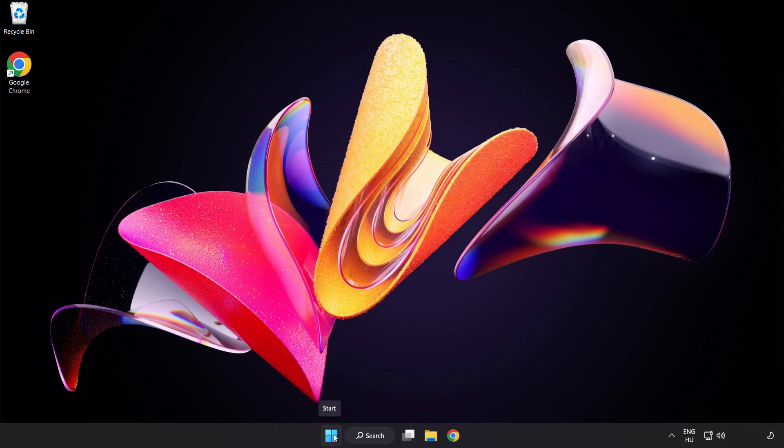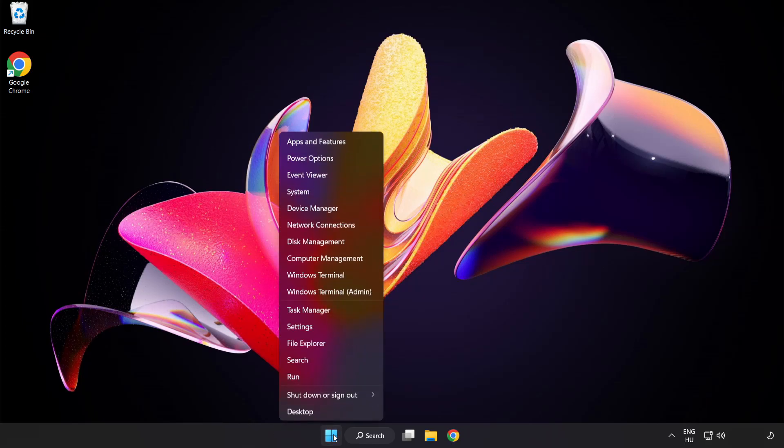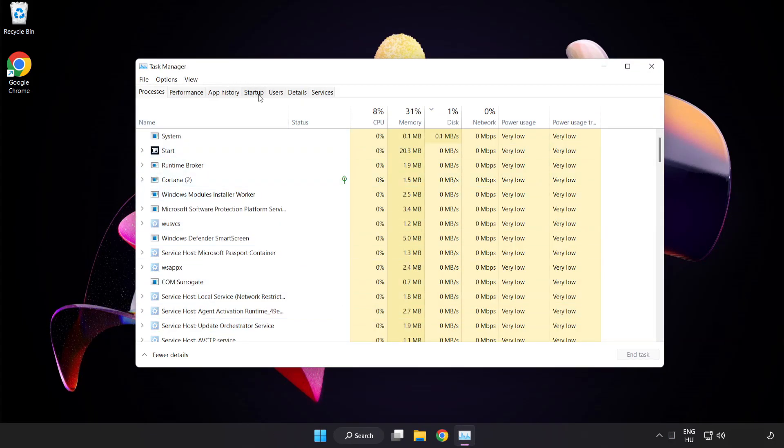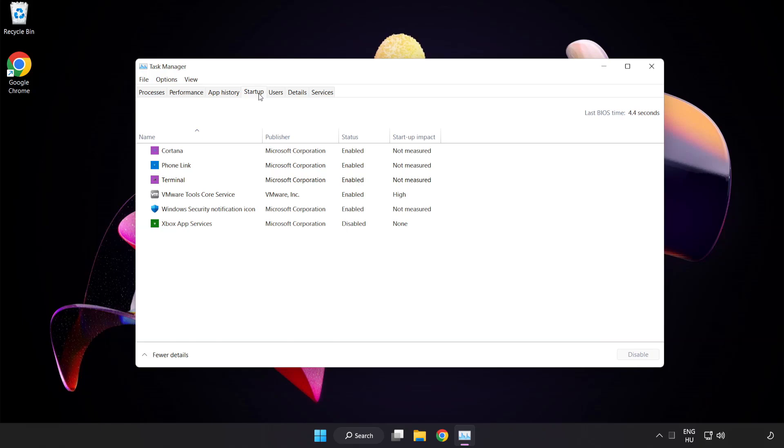If that didn't work, right click start menu. Open task manager. Click startup. Disable not used applications.